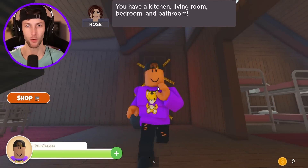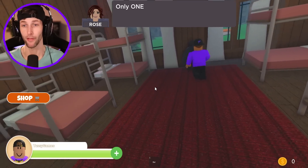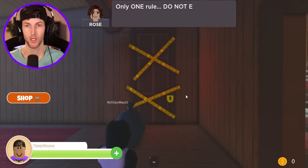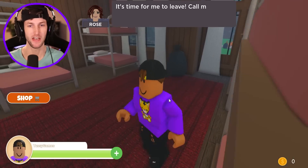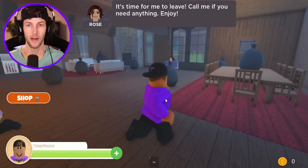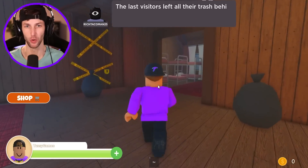You have a kitchen, a living room, a bedroom, and a bathroom. Well, I'd hope we have a bathroom. Only one rule — do not enter this room. It's locked for a reason. We're going to do our best not to open up that door. It's time for me to leave. Call me if you need anything. Enjoy. See you later, Rose. Don't worry, we will not open up that room.